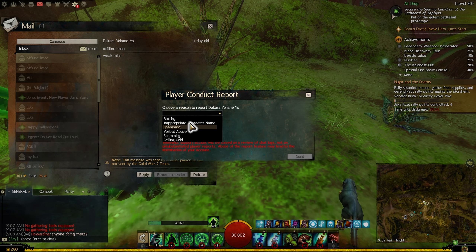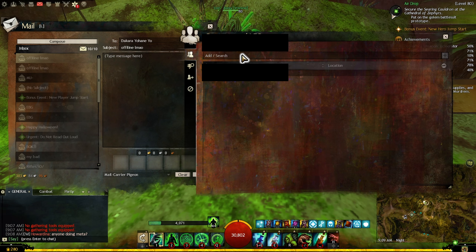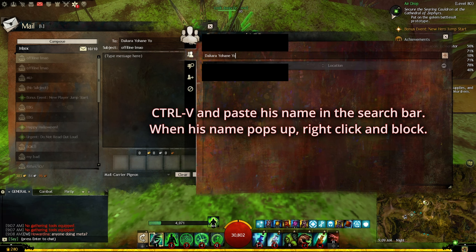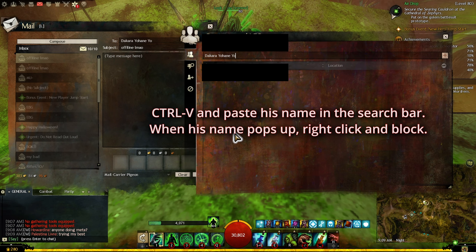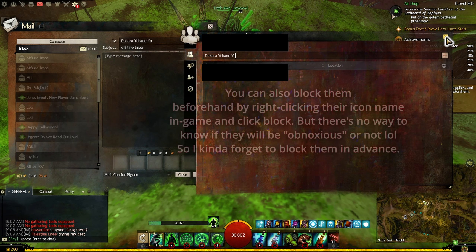There is no easy way to block these people. The other way to block them is to click reply, then highlight and copy their name. Go into your friends list by pressing O for social, go to search, paste the name, and you'll see it appear. Right-click their name and you'll be able to block them. That's the only way to block somebody individually.